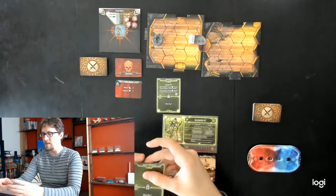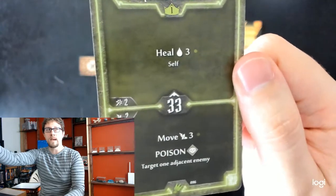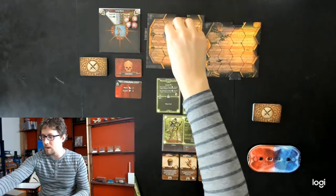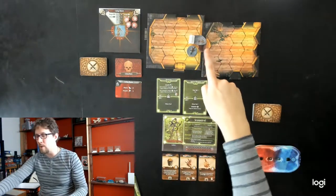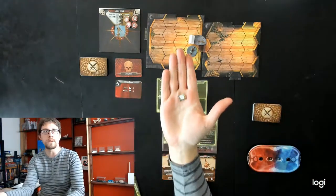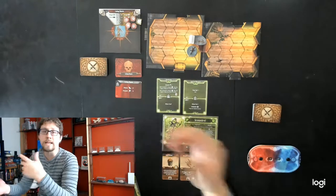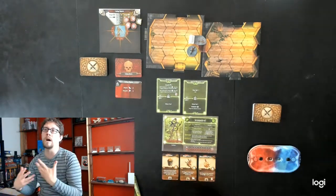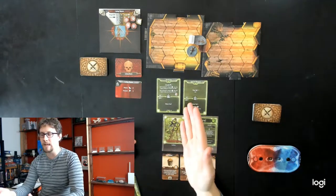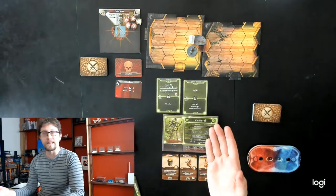I'm deciding to use the bottom ability of Special Mixture: move three spaces and poison one adjacent enemy after I finish my movement. So I go one, two, three, and I apply poison to the skeleton. Poison is a status effect — I take one of these condition tokens and put it on the space where the skeleton's health is. In this game, poison means that any time this enemy takes damage from an attack, that damage is increased by one. Which is really good for me, because now I'm going to Backstab it.